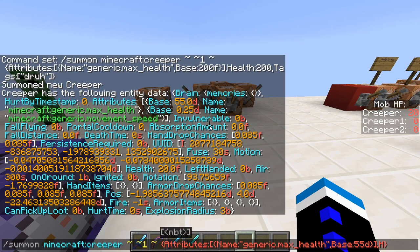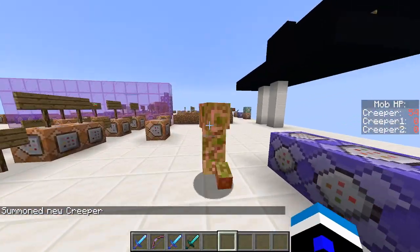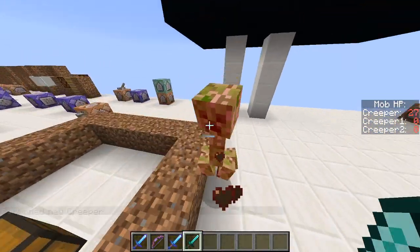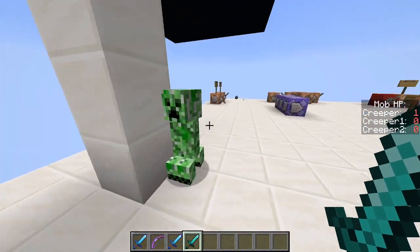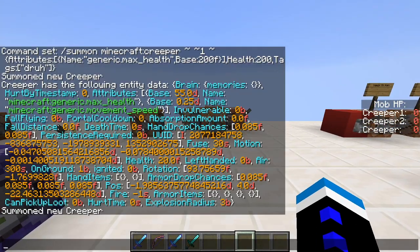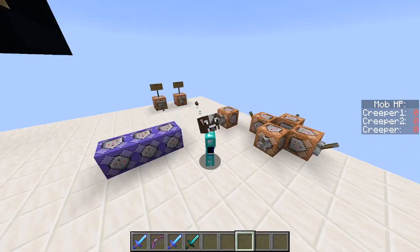On the outside, then you would do comma, Health, capital H — this is where you're now setting the health value, which is 55. Now if we get rid of him, this guy over here now has 55 health. So if you were to not set the max health to 55 and only set the health to 55, it wouldn't change anything, because you can't have 55 health when the maximum health is 20. That's why it's important to have both.